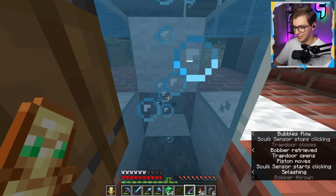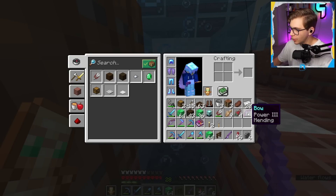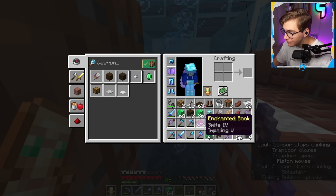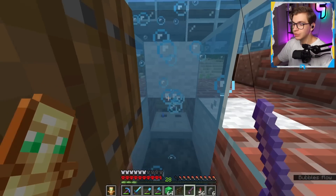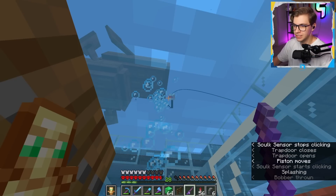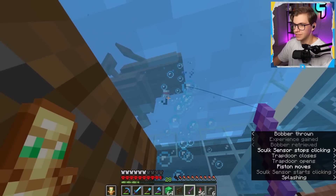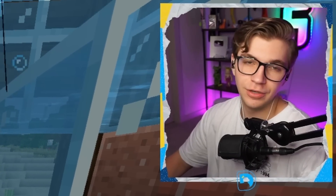I think I know the problem. As you can see we've got a Power 3 mini bow — oh my god — a Smite 4, Impaling 5 — that's insane! Okay so it works. I was throwing it too far to the right causing the bobber to just bob and not work, but if I throw it to the left side it gets stuck under the boat where it's supposed to be. So yeah, I waited 12 hours because I didn't know how to throw a bobber.